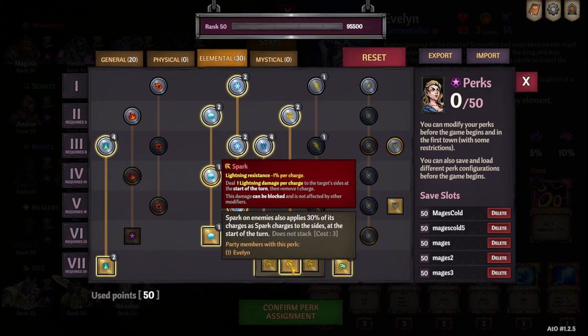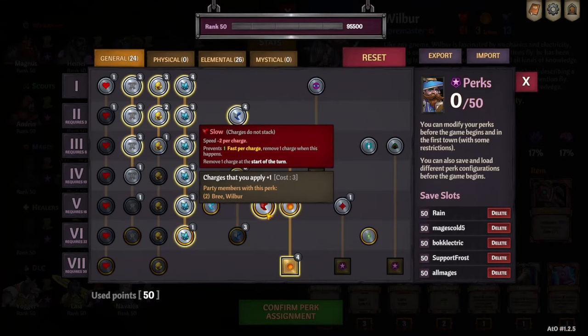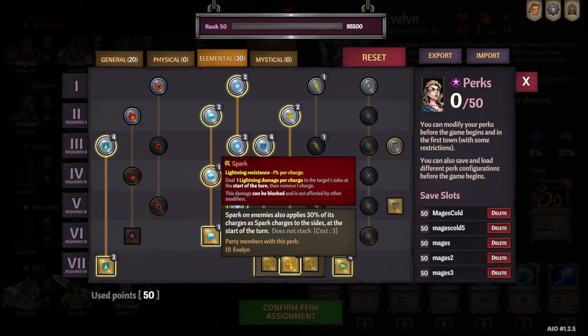Evelynn is taking a perk where Spark applies 30% of its charges to enemies on the sides at the start of the turn. That lets you get a lot more spark charges a lot faster. With Wilbur, they're going to deal damage at the start of the turn to the enemy they're applied to as well. So you get a cascading effect where the enemy with the most spark charges applies a bunch of spark to enemies on the sides, dealing damage to them, and so on.